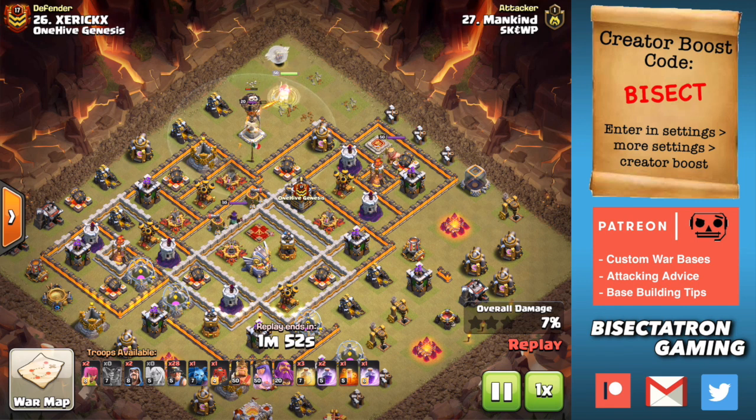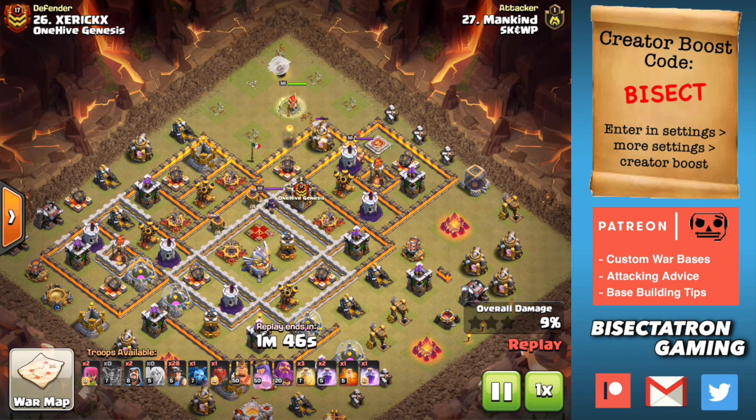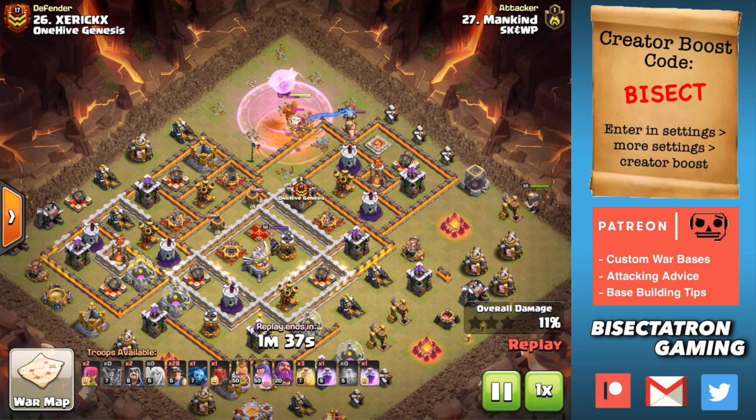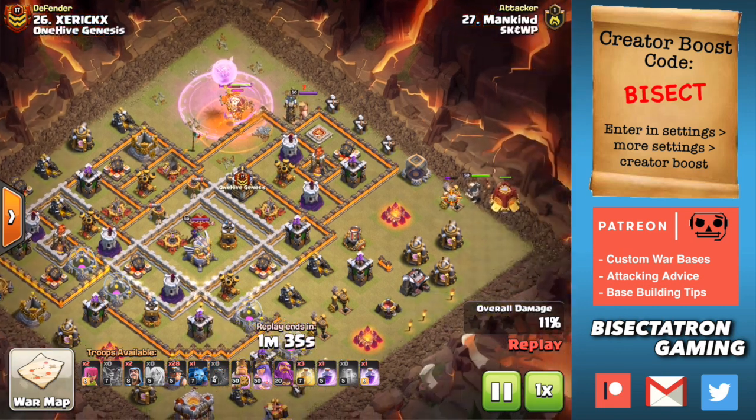We definitely saw a lot of triples at Town Hall 11, Town Hall 12, Town Hall 13 — straight across the board. Every Town Hall level is tripling, but grain of salt — the base meta and defenses in general have to catch up to the attacking, which is always first to be maxed out in these new Town Hall levels.